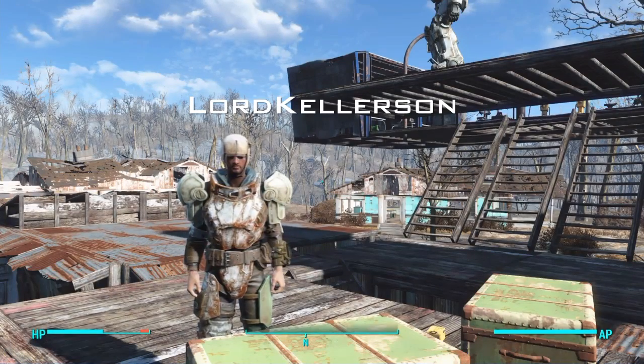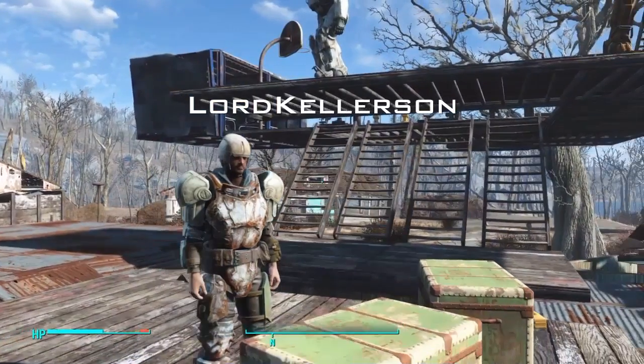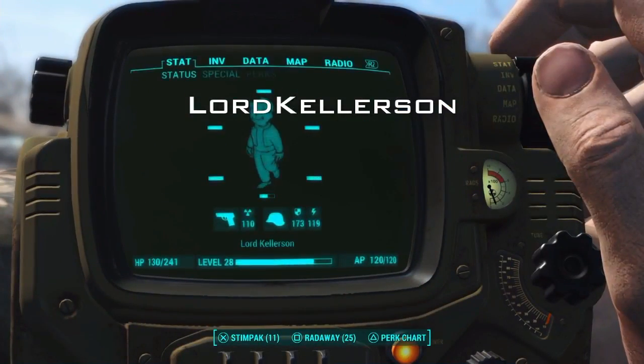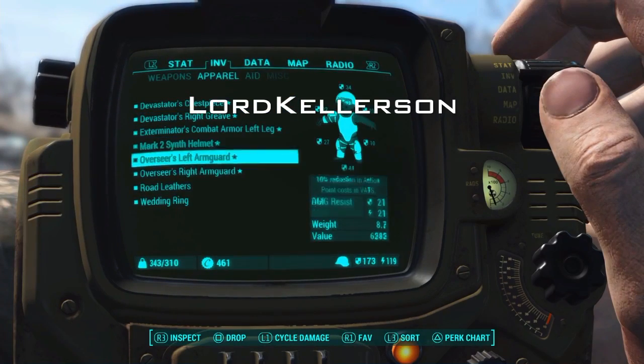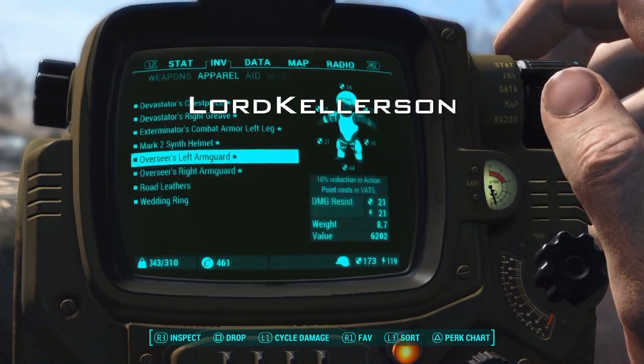What is up everybody, Lordkelsen here, and today I'm going to be telling you how to get some of the best arm guards in Fallout 4 so far that I haven't discovered in this entire game. These arm guards are called the Overseer's Left and Right Arm Guard. They are legendary and they are pretty good.